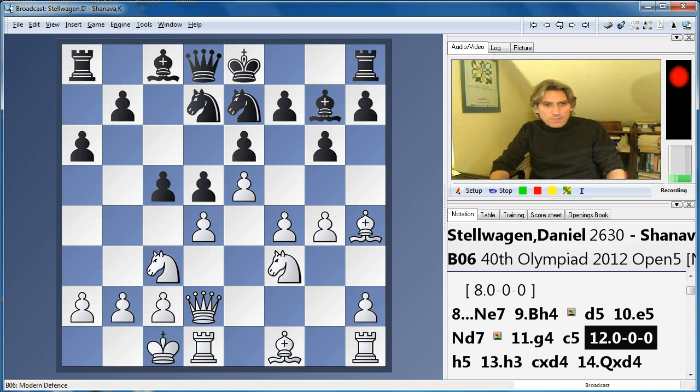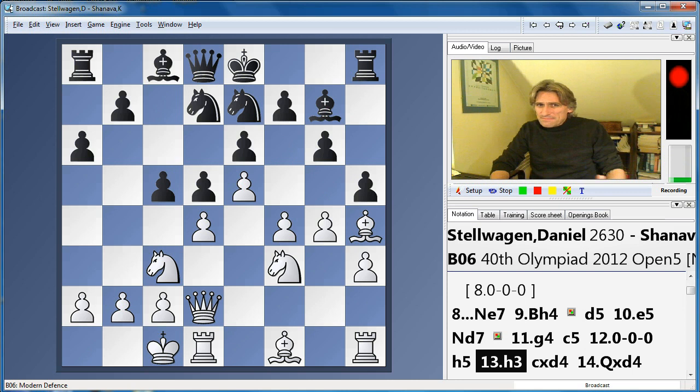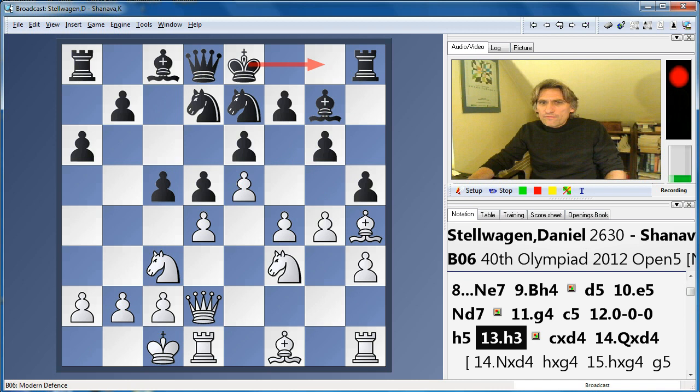c5 — black needs counterplay. h3 — that's another controversial move, I would say. I understand that black is fighting for control of the f5 square, but it means it's now very difficult for black to castle on the kingside. It just reduces black's options. So I'm very surprised about that move.